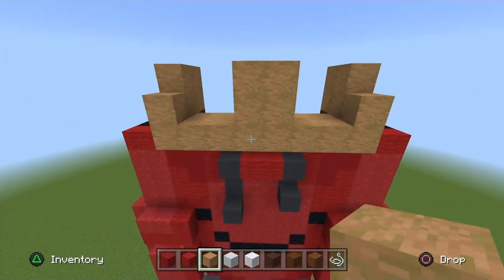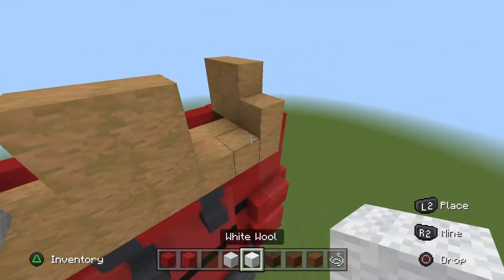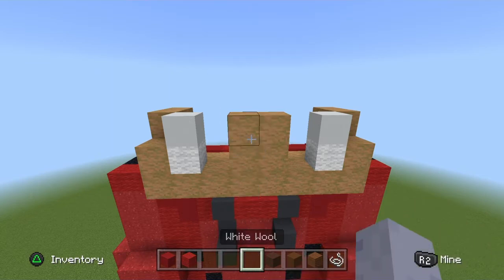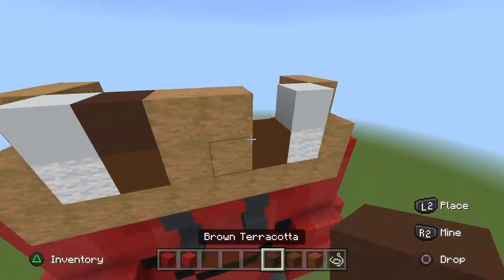Once done, drop the jungle wood. On the end blocks place a white wool, and on top of the white wool place the white concrete — once done drop both. Next to the white wool place the brown concrete; on top of the brown concrete place a brown terracotta.